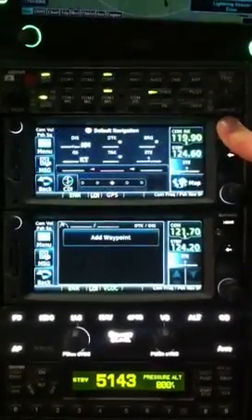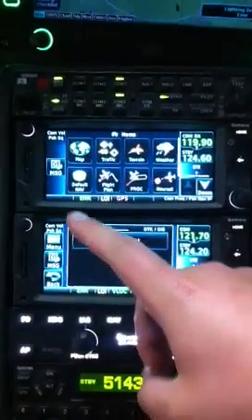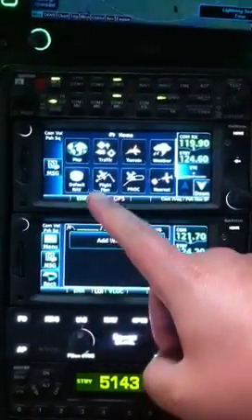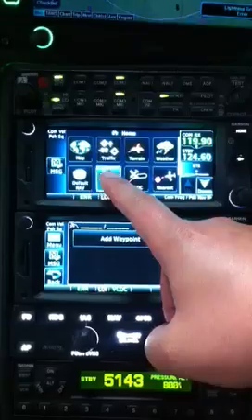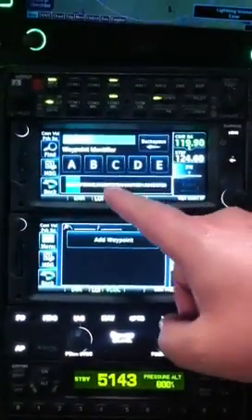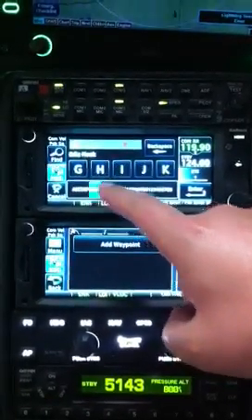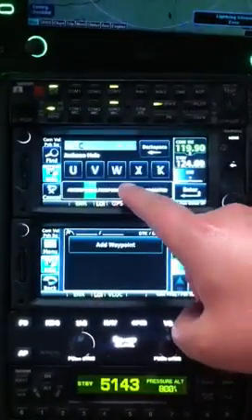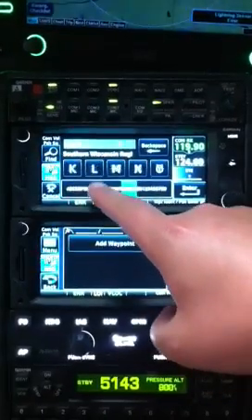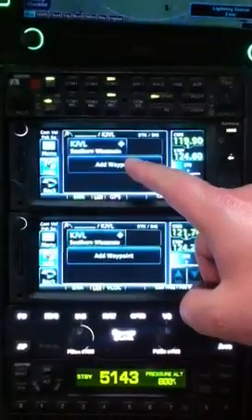Home brings us up to our flight plan page. We'll add that and add our start point. We'll start with Janesville airport, so K-J-V-L. Enter that.